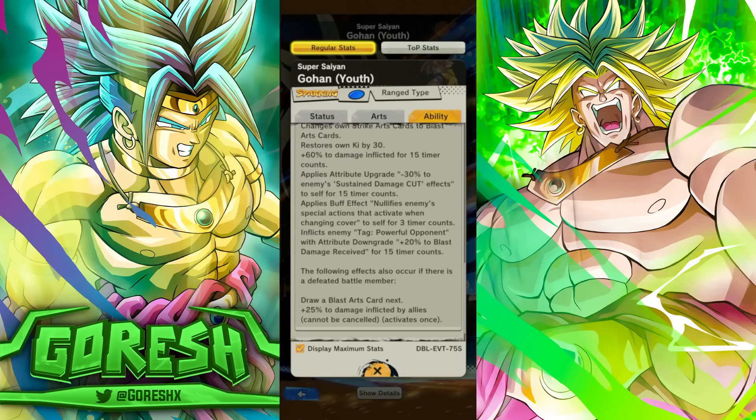Remember, he's changing his full hand to blasts, so what you do is enter the battlefield with this character and then just spam three blasts — and they all have cover null, which is pretty good. Inflicts enemy powerful opponent with attribute downgrade plus 20% to blast damage received for 15 counts. That's a weird effect. So if the current enemy is a powerful opponent, they take more blast damage — but does that also apply to powerful opponent enemies on standby? It's hard to tell based on the wording.